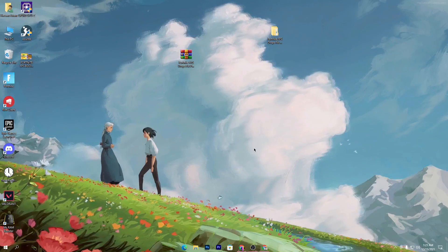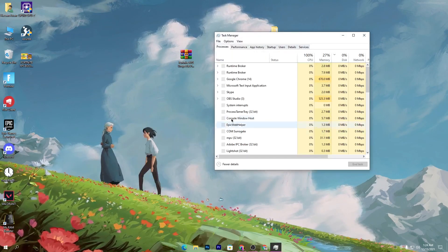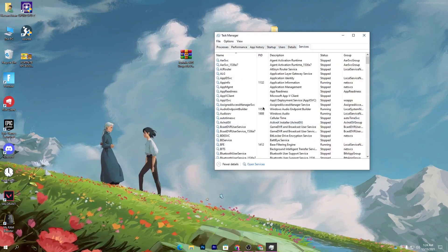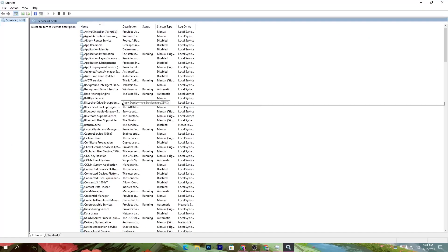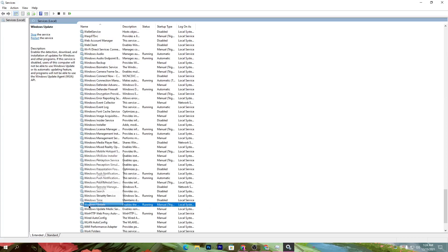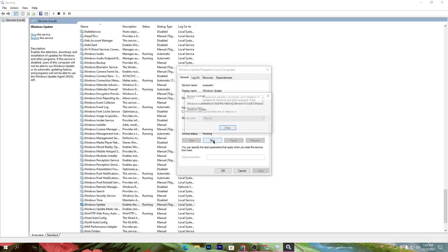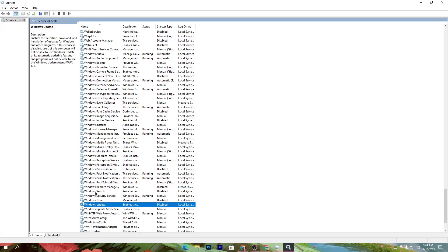Now open Windows Services. You can do this by right-clicking the taskbar, going to Task Manager, then the Services tab, and clicking Open Services. Press W on your keyboard and find 'Windows Update.' Open its properties, click Stop to stop the service, set Startup Type to Disabled, then hit Apply and OK.